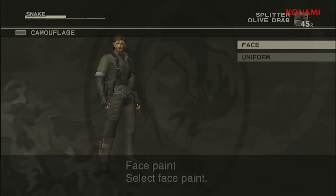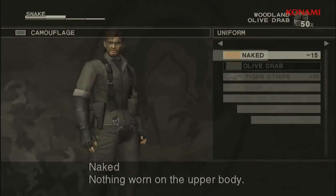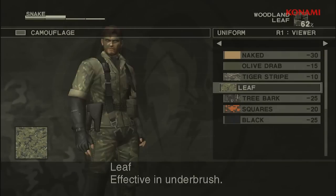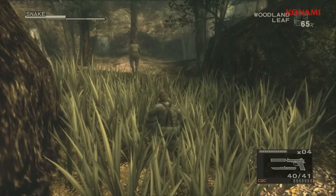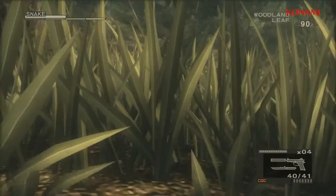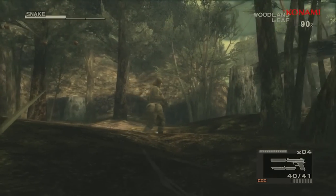And as you can see here, you can do things like change your face paint as well as change your uniform, and all these textures have been up-resed so they look very nice in HD. As you can see, I blend into my environment very nicely, which allows me to sneak up on my enemy and take him out without being spotted.